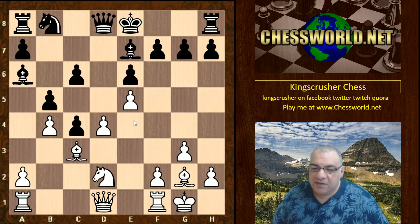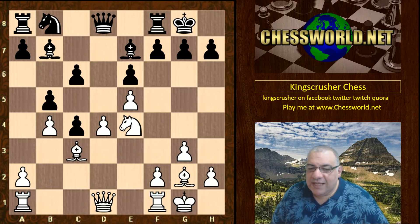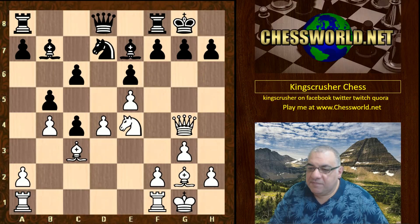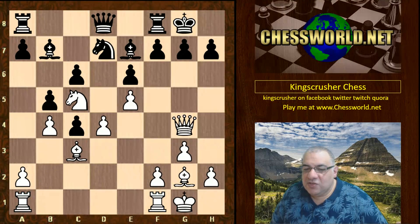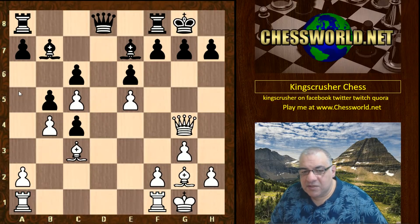After b5, Nd2 immediately eyes the e4 square and the knight goes in there. That bishop is not going to be very happy in this pawn chain. After Bishop b7, white has to watch out for c5 tactically. Queen g4 is played, Nd7, and white plays Nc5, positively inviting simplification to shut the door on the bishop — trapping it in its own pawn structure. Black actually took the knight, and after d-takes we can see a grip on a5 with the bishop on c3.